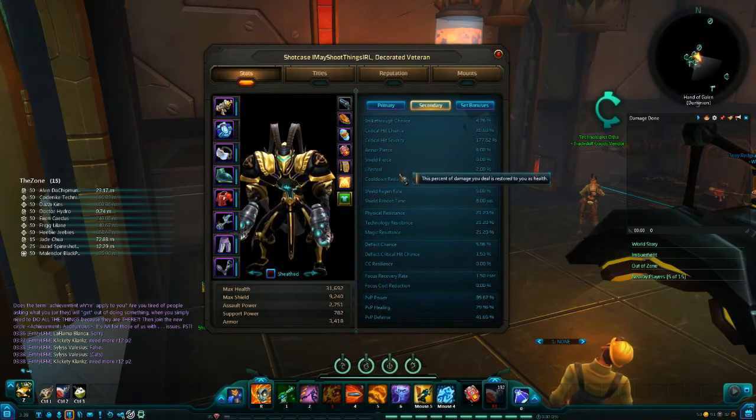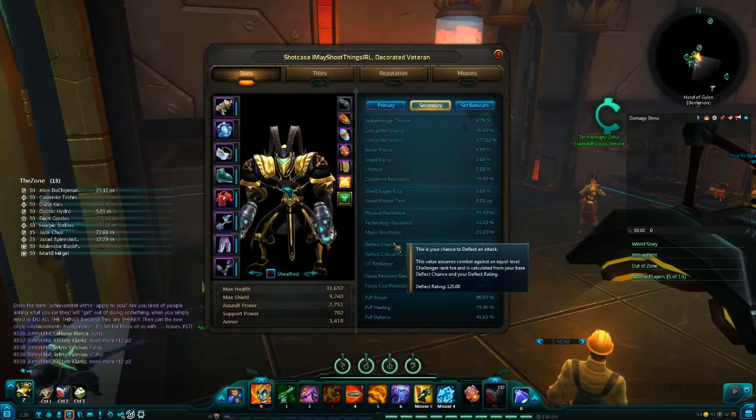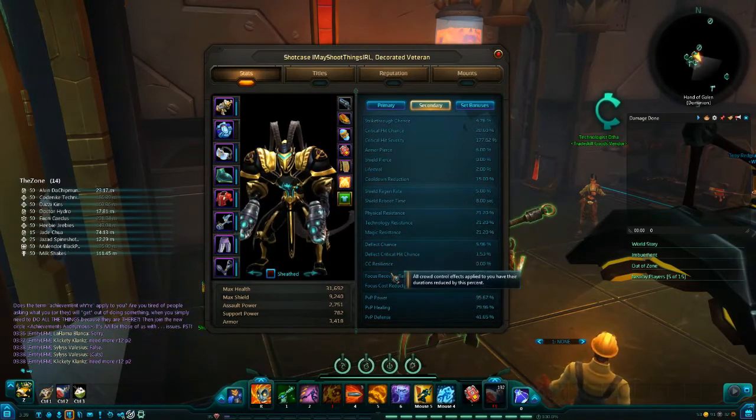So these are your secondary stats. These are for things like your crit hit, crit chance, strike through, PvP power, PvP defense — all those little other stats.